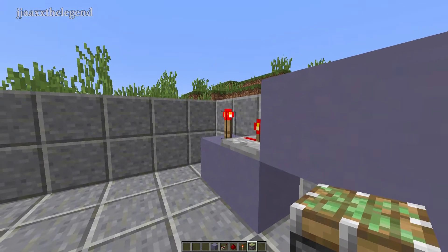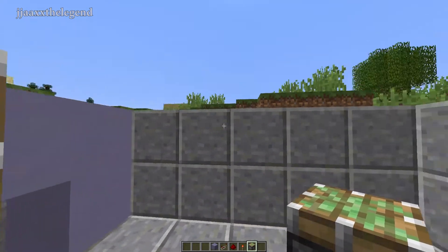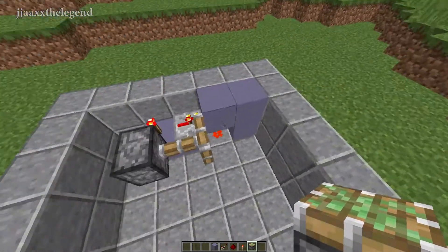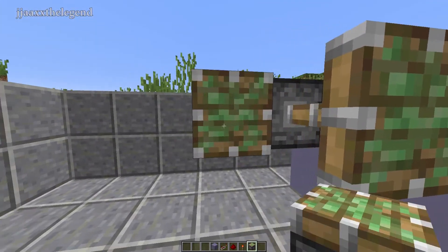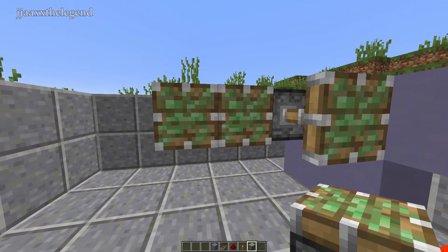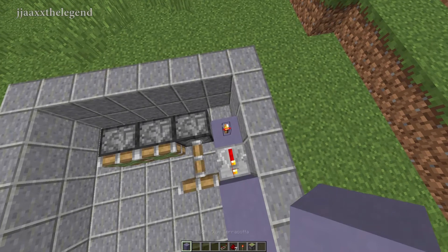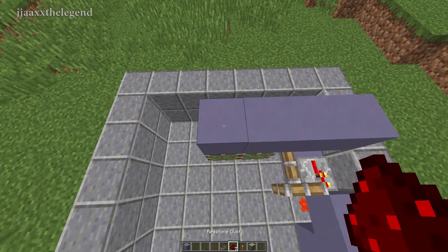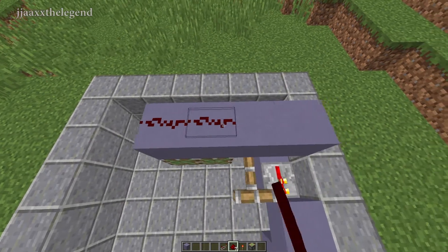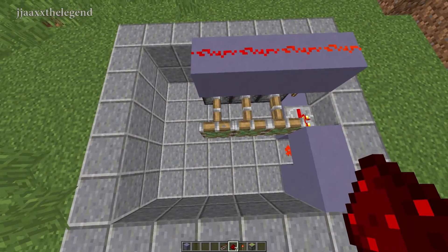Next, come beside the redstone torch and place one sticky piston, so the face is facing to where your fireplace is going to be. Then come to the side and place two more. These should not be powered on — only the first one should be. Place a block on top of the redstone torch, then three more blocks on top of the pistons. Place redstone dust on top of these blocks, and it should automatically power on these last two pistons.